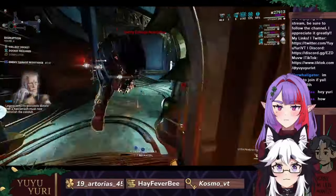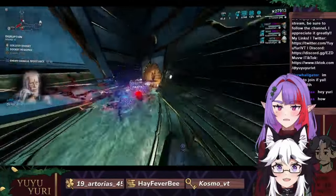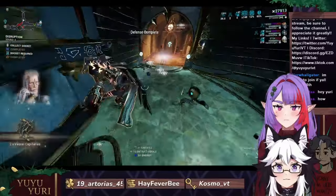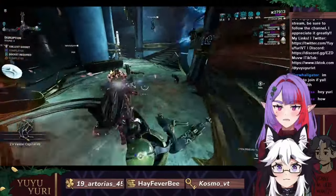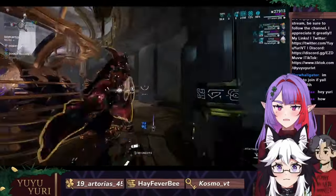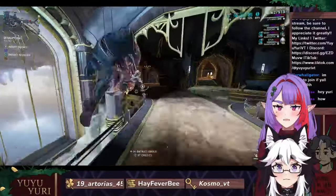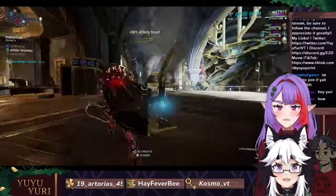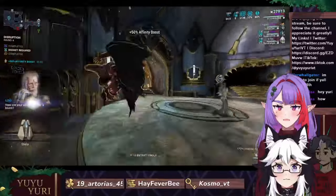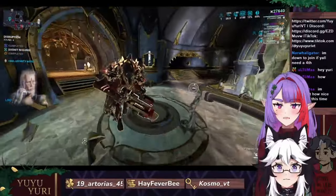There's a necromech over there, and a gruzzling. Enemy damage resist. The guzz lords actually only drop a key. A gruzzling — more like a wuzzling. We just got a Dante blueprint, which is pretty cool.